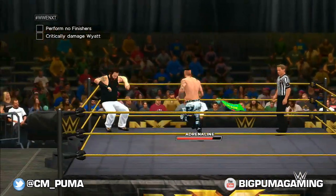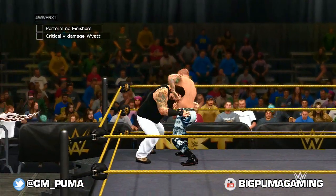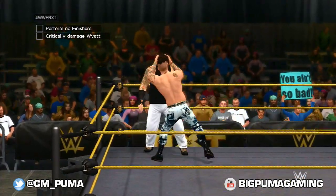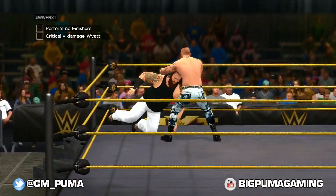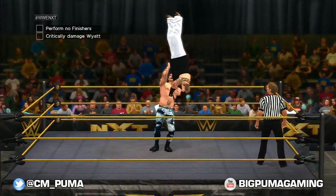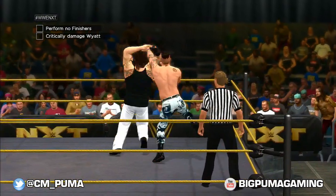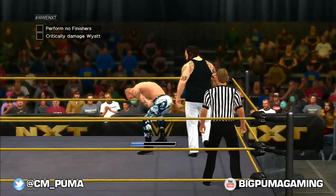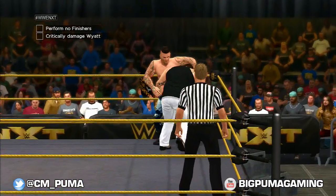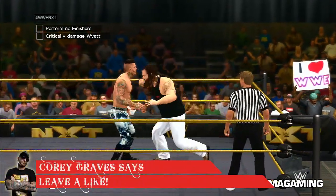I've gone with different strategies in the other tries. It says up there to critically damage Bray, which I can do — sort of. I get to light damage and I get to moderate damage kind of quick. And then it is so hard to get him to critical damage. Once Bray gets on the offense and gets in a groove, he just goes off. It's quick for Corey Graves, that's for sure. I just can't get in a roll without getting messed up.